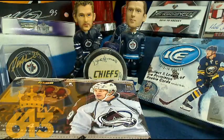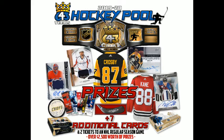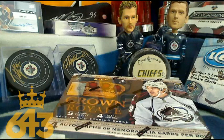Hey everyone, this is Tyler from 643boxbreaks.com bringing you an auction of Crown Royal and two buy-it-nows, one buy-it-now currently listed of 18-19 Artifacts. Make sure to check that out. Starting off, the hockey pool bonus prizes - you guys all know this deal already. Unlock hockey pool players in all of my breaks. Three-plus teams is the easiest way to get one. In this break we've got a drop-the-puck bonus.